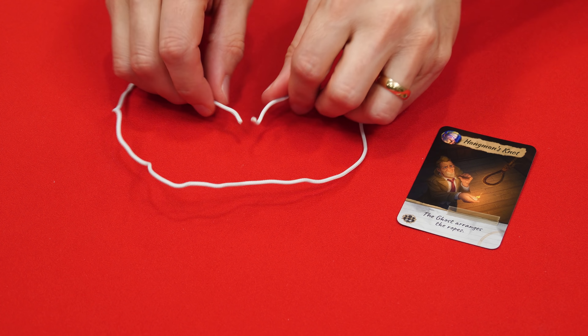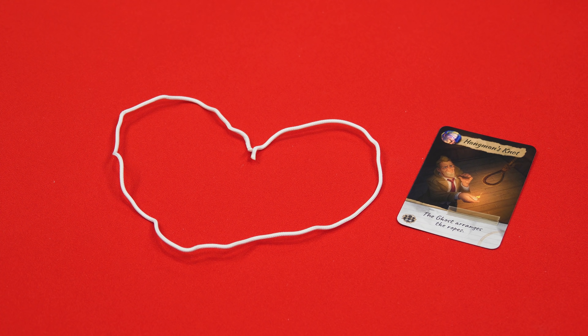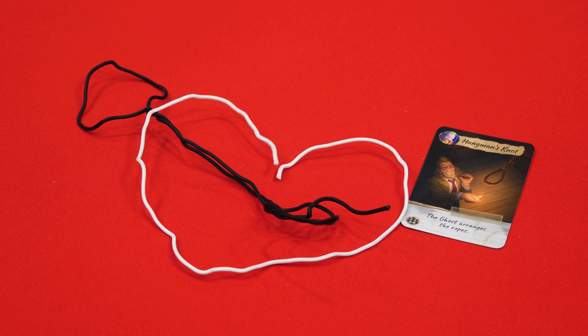If a question is asked with the hangman's knots, the ghost will arrange the two pieces of rope in any combination of shapes and symbols, but they cannot make letters, words, or numbers.